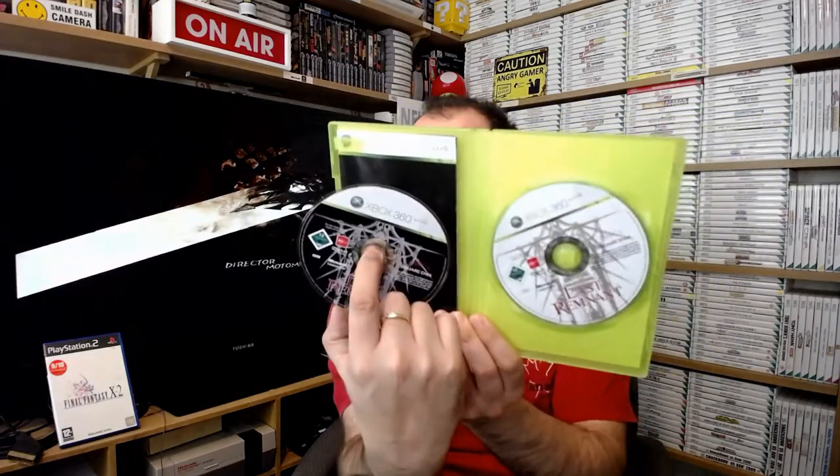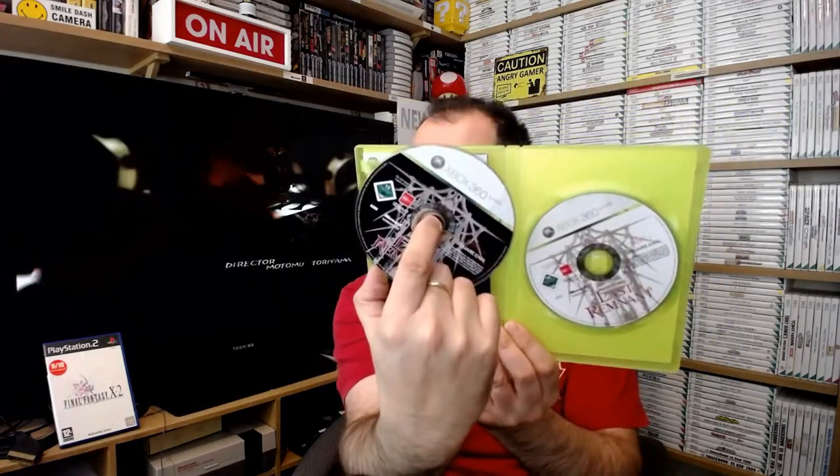I went to a charity shop and they had about ten copies of this all at the same price - 30p. I never even heard of it, and this is The Last Remnant, which is quite interesting. It's a Square Enix game - obviously, I've got one playing behind me - and it weighs a ton. There's a thick manual and two discs with it - Disc One and Disc Two. There was a load of these in the charity shop and I just bought one. I don't think there was any value in it to be honest.